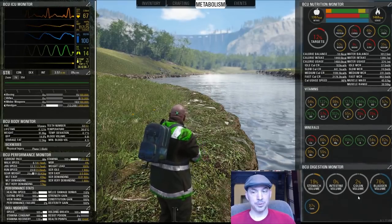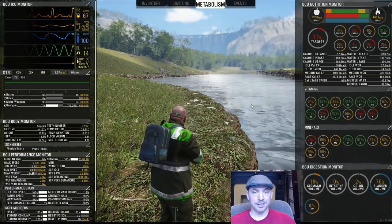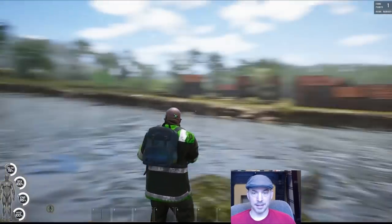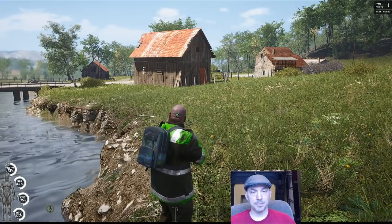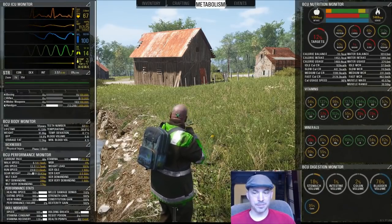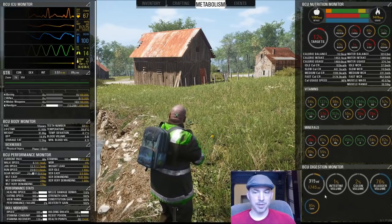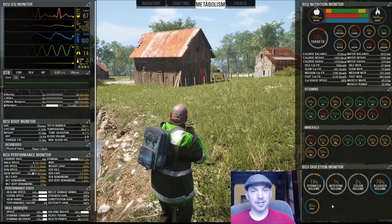The game will do it for you if you don't do it yourself. Same with your bladder — if your bladder hits 100%, it's time to take a whiz. And if you don't want to be doing this in the middle of combat or a time when you're trying to be stealthy, you might want to watch those gauges yourself. Try to keep your stomach volume below 100%; if you break 100%, you'll start to vomit.